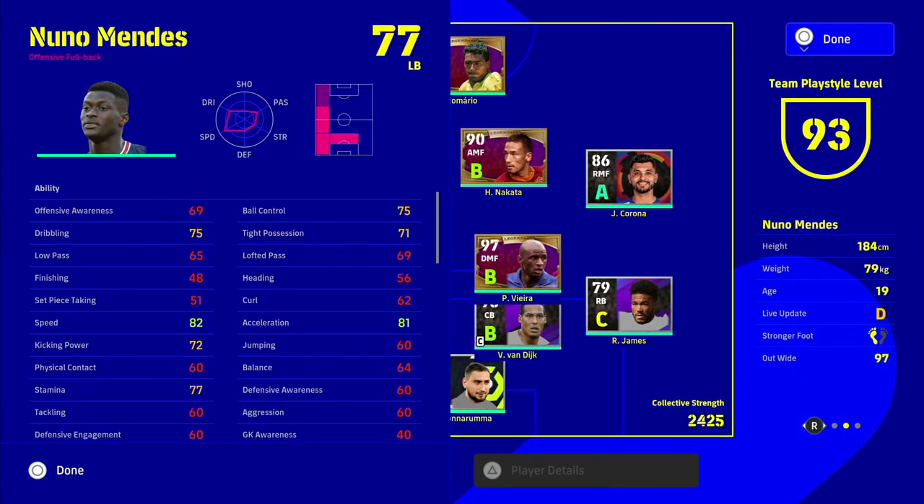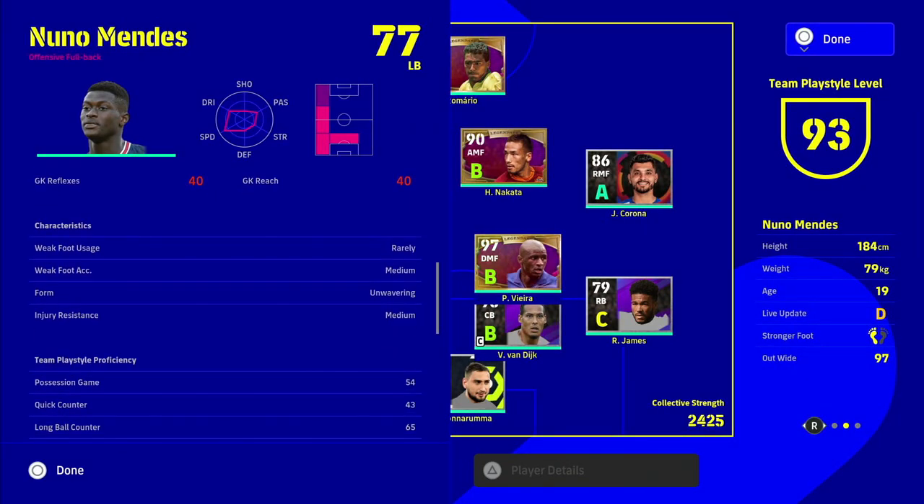To counteract the live update, certain players have different form characteristics. If you scroll down you can see his form is unwavering. Anyone who played PES 2021 or PES 2020 will know this used to be rated on a one to three level - they've just changed the name. It goes from inconsistent, standard, or unwavering - those are the three types.